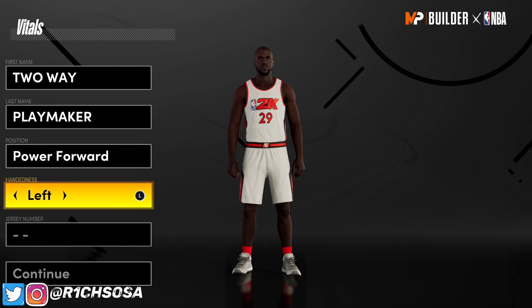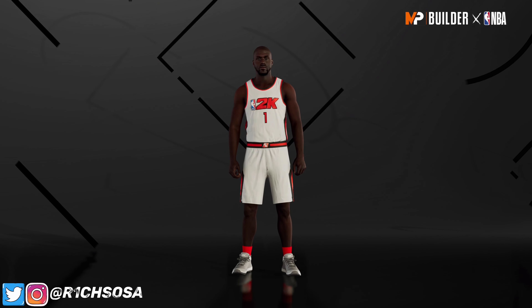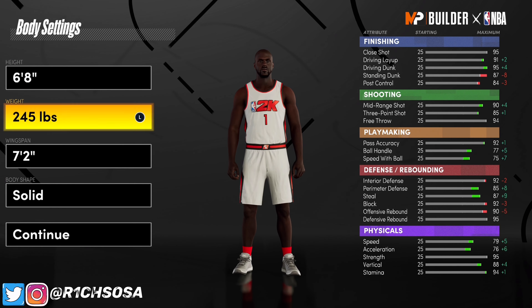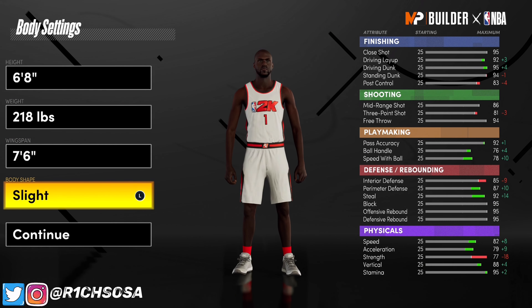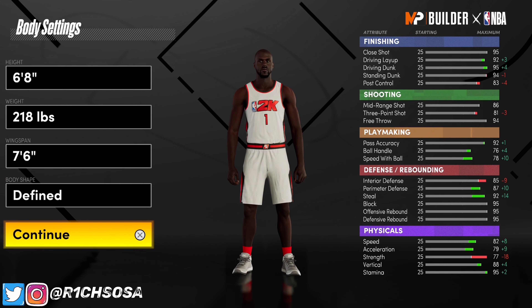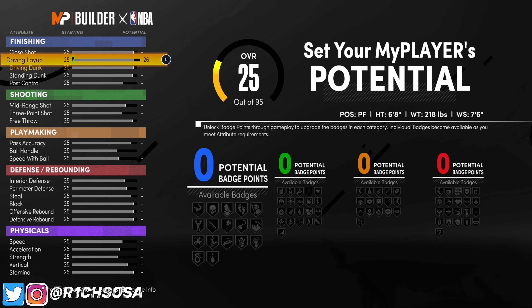Let's go ahead and get into the making of this two-way playmaker. The first thing you want to do is put this under the power forward position. When it comes to the height, I'm going with six-eight. For the weight, I'm going with 218, and for the wingspan I'm going with 76. The body shape I like is going to be defined, but go ahead and change it if you want.